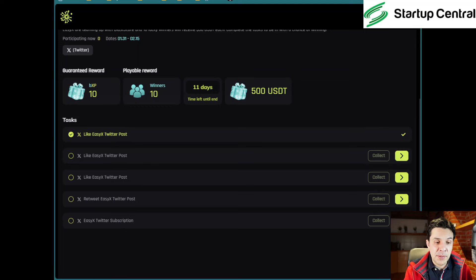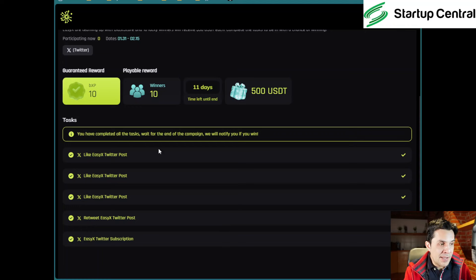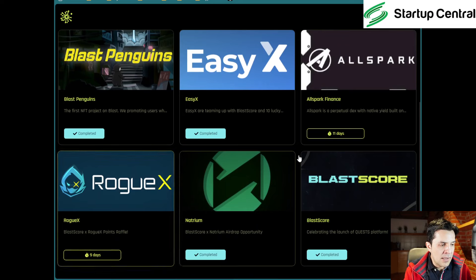This is just Twitter tasks. There's a 500 gift ETH prize if you win this lottery — that's nice. The final one says 'easy Twitter subscription' — it's just a follow. We already have the yellow checkmarks and we're participating in this 500 ETH airdrop raffle. Let's hope someone in the channel wins it.